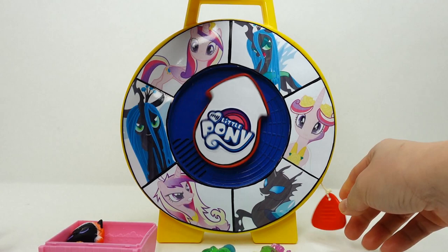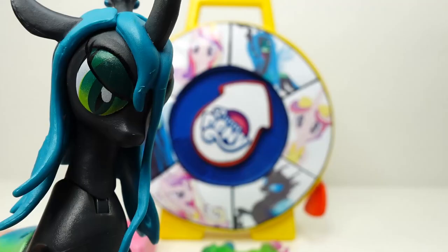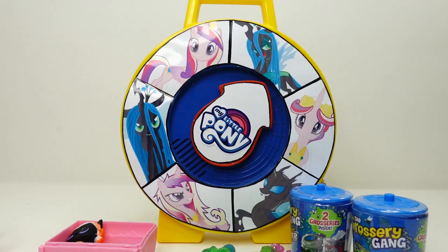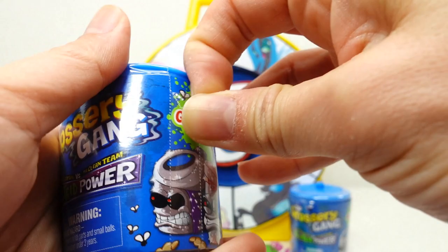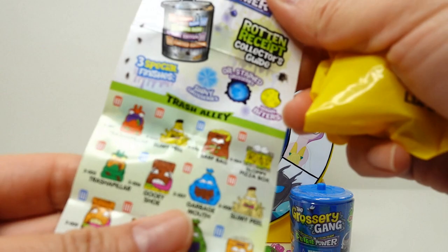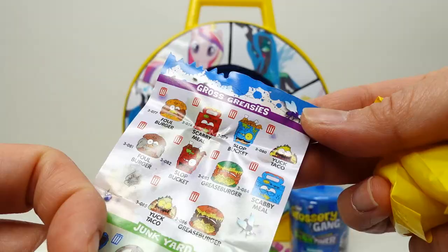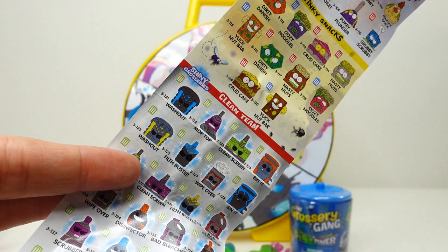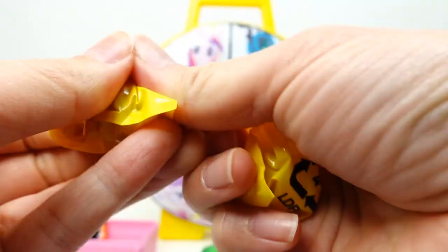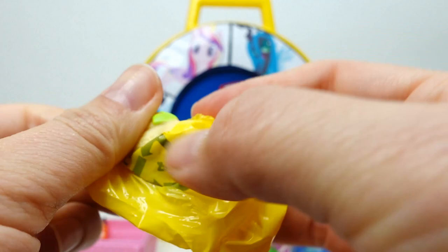Princess Cadence and Queen Chrysalis are tied. Let's do another spin — it's Queen Chrysalis again! 'I'm really gonna win this one.' We got two Grossery Games — this is Speed Trip Power. Let's see our checklist: we got some pretty nasty stuff — Trash Alley, Fish Market, Wild Vermin, World of Food, Cruddy Sport. On the back side we have Gross Greasies, Junkyard, Barf Room Supplies, Stinky Snacks, and the Clean Team and Gunky Gas Station. These are limited edition.